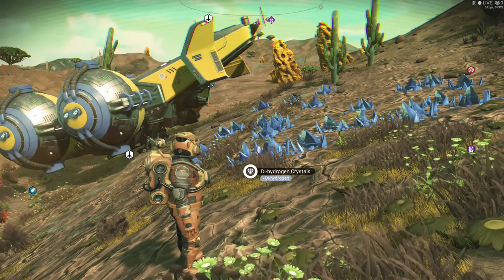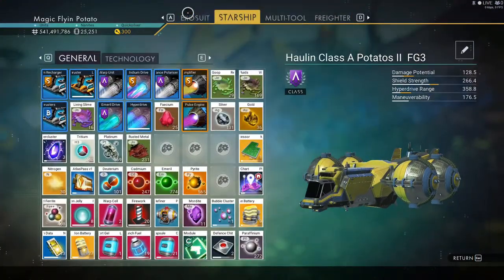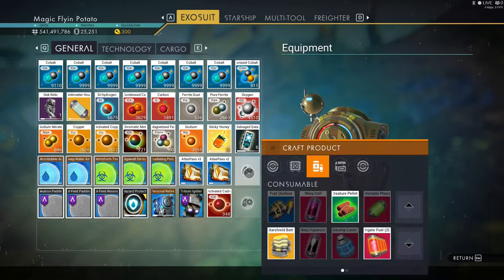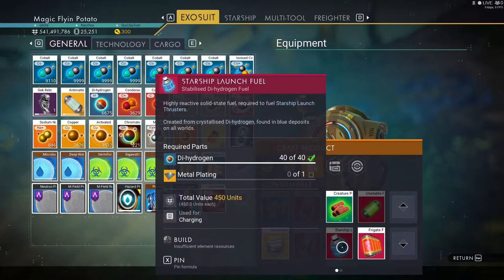The first thing you need — going back to the tab — is just an open slot. It doesn't matter if it's your Starship or your exosuit. Click on the slot right here to craft the product, and if you go over to the third tab, consumable, you will see right down here Starship launch fuel.